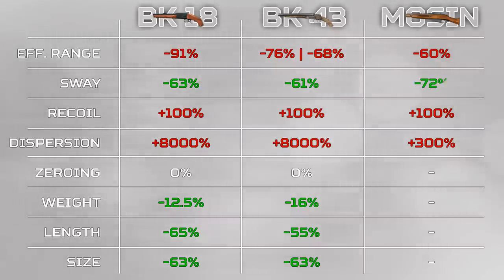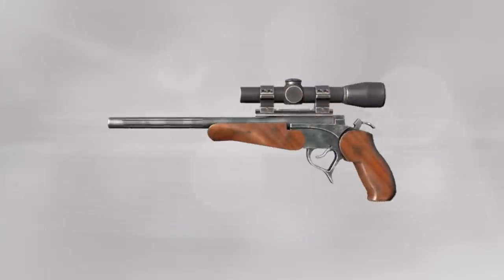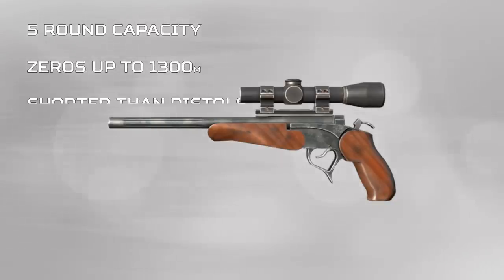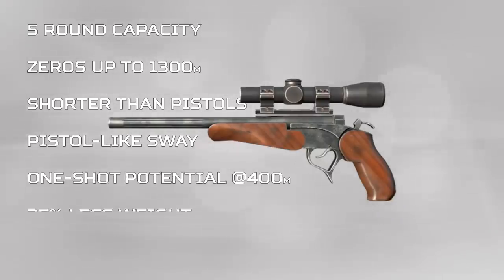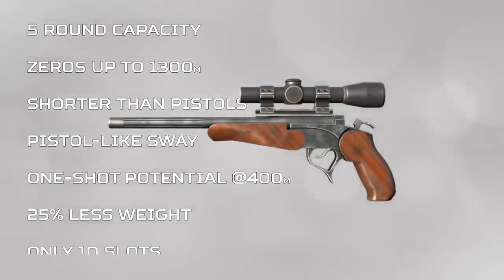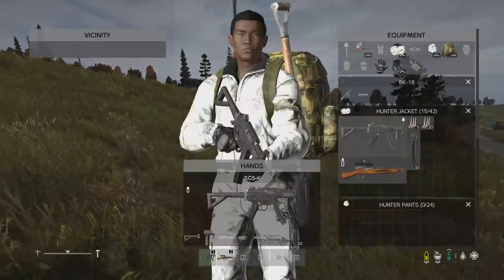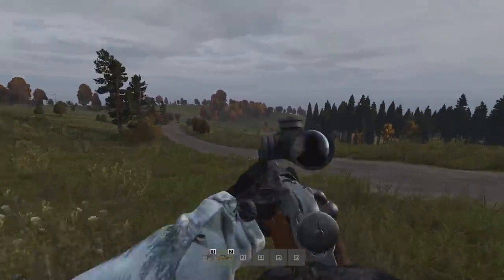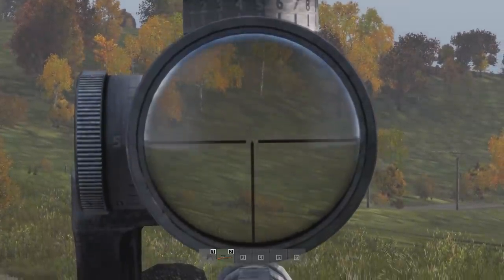If you combine these numbers with the fact that you get 72% less sway when you saw off a Mosin, you have essentially a Longhorn — a Longhorn that can carry 5 rounds, can see up to 1300 meters, is shorter than most pistols, has nearly the same miniscule sway as a pistol, and can one-shot players effectively at anywhere under 400 meters. The sawed-off Mosin, to my surprise, is actually a really good sidearm. I can imagine running with an assault rifle or SMG and having this as a sidearm to pull out for kills under 400 meters. It's a Longhorn, but it's better. Very cool.